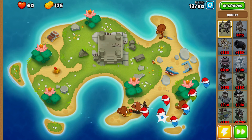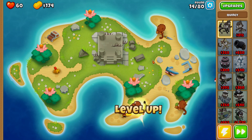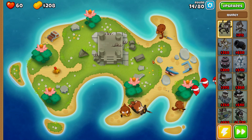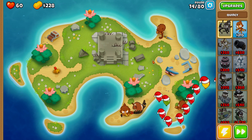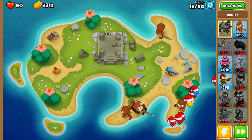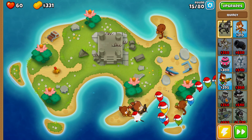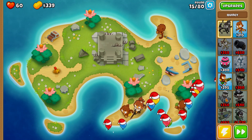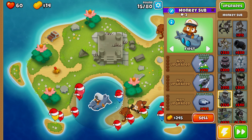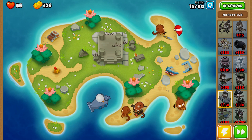Now that we have Quincy placed down, the next thing is buying our monkey sub, which we'll be able to afford on round 15. On round 15 we're going to play things a little bit on the slow side because we're placing our monkey sub mid-round and we want to make sure we get it in the right place. We should be able to afford our monkey sub roughly when the pink balloons start to come out — we're basically placing our monkey sub here to assist with popping balloons.